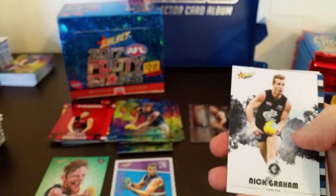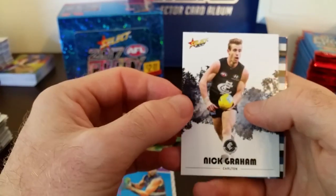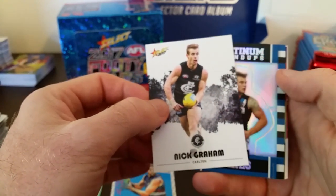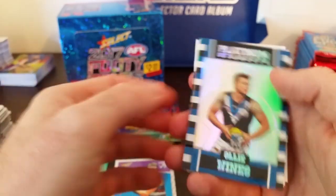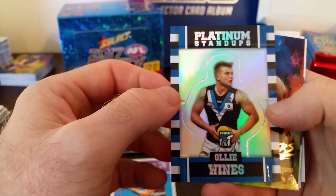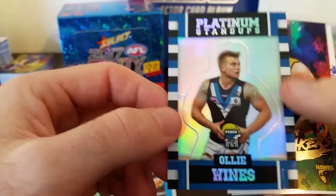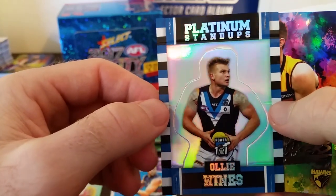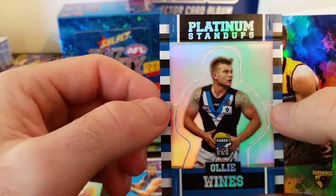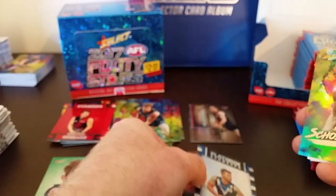Here we go — we've got our first platinum stand-up. The only platinum stand-up, they're one per box. Looks like a Port player. Oh! It's Olly Wines again! Number 38 — not a bad card number, pretty low, top 10 usually. Olly Wines, beautiful. Love his form this season. Platinum stand-up — very nice card. If what happens in this video happens like in my last video, I'll be bloody excited, because the Brownlow predictor we hit in the last video was awesome.